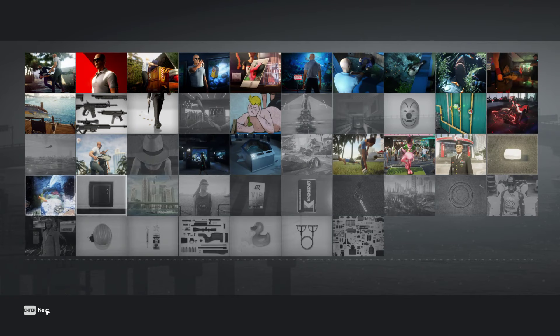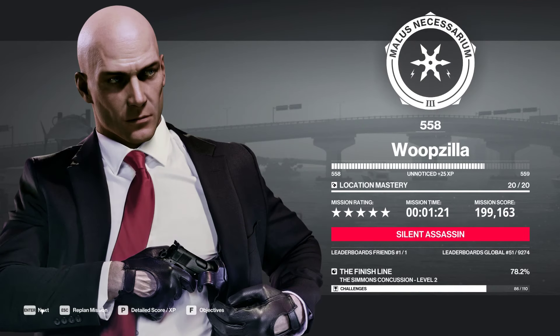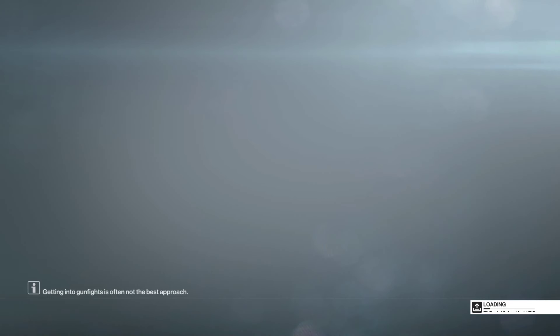Final level — Silent Assassin, very nice. Now the coach will accompany one of the joggers; that's the only difference here. Same loadout, but essentially we're going to be doing the same thing.